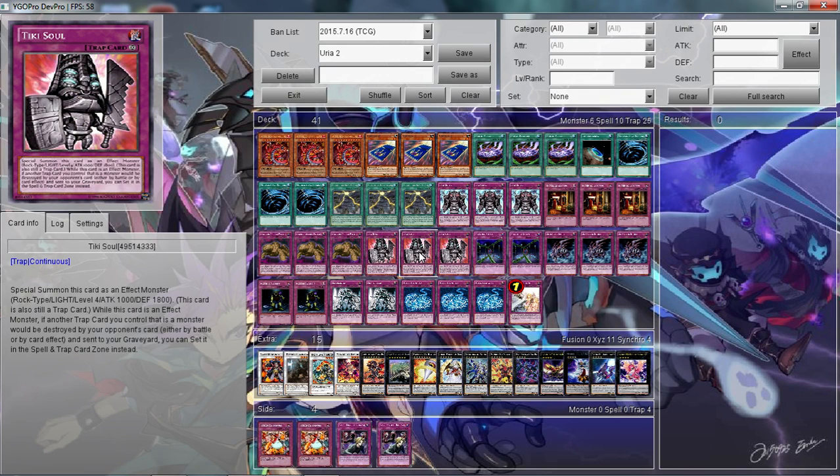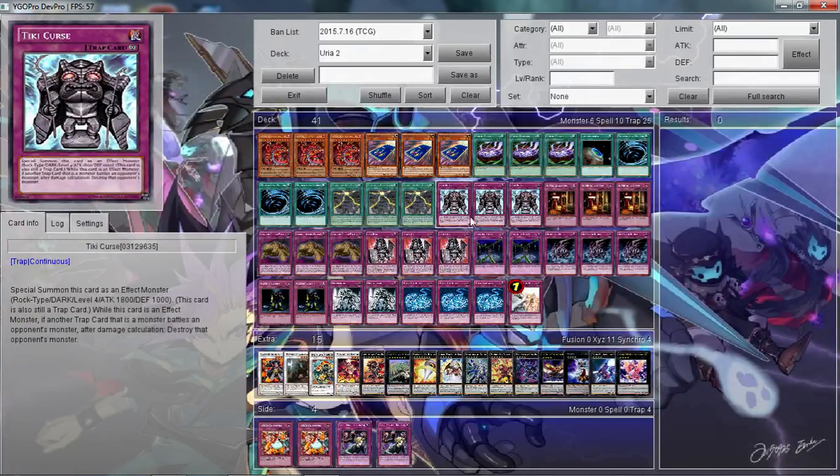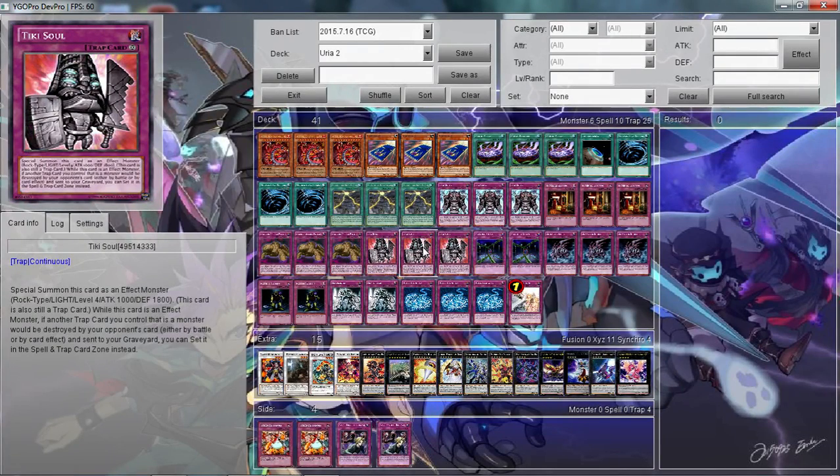I play three Tiki Soul. He combos with Tiki Curse and has reverse stats — he's level four with a thousand attack and 1800 defense. Basically if a continuous trap card that's treated as a monster would be destroyed, instead of sending it to the graveyard you get to set it again. This can get very annoying for your opponent, and it's just a really, really nice card.